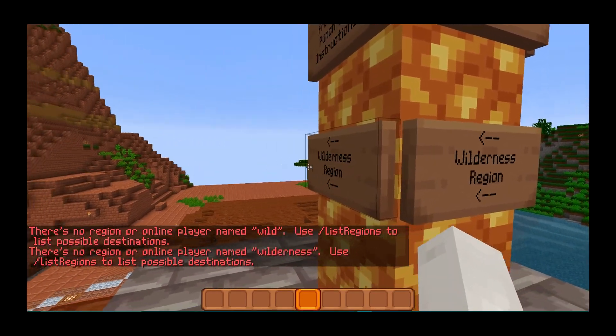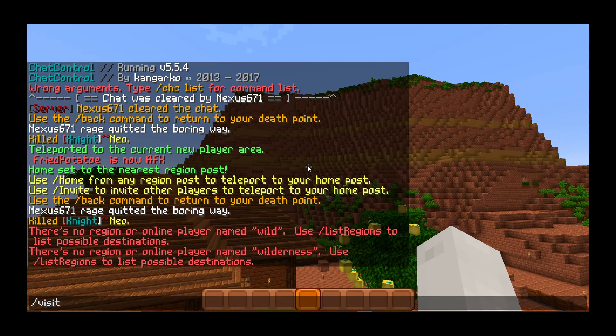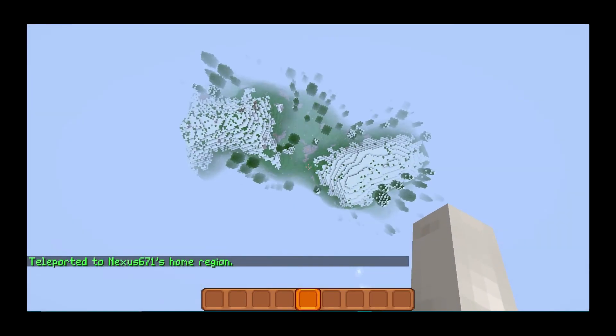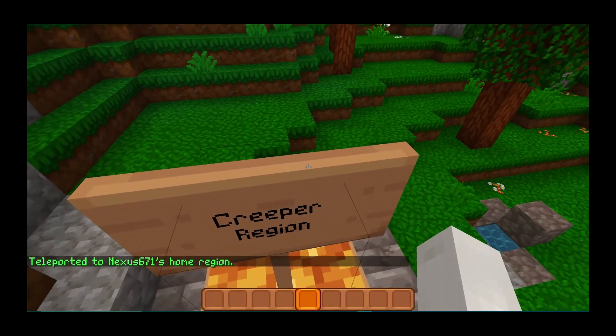You cannot visit wilderness regions — even if you type it out fully, you can't visit them. To visit wilderness regions, if a player is living there, you're going to have to type in visit followed by that player's name. But if someone lives in a named region, you don't have to type in their name to visit — just use the region name.